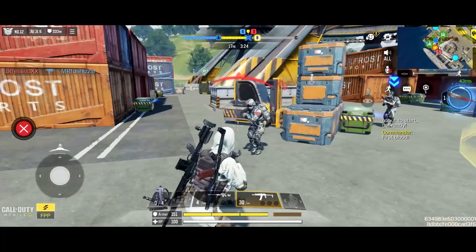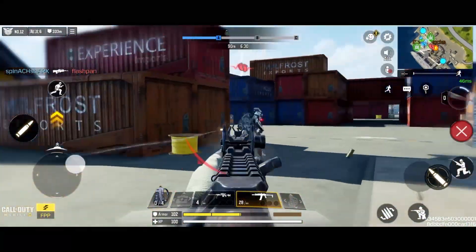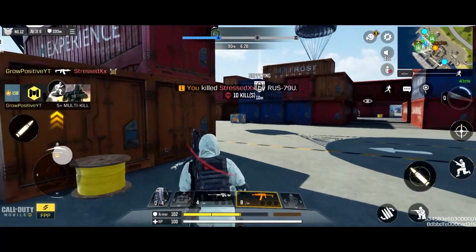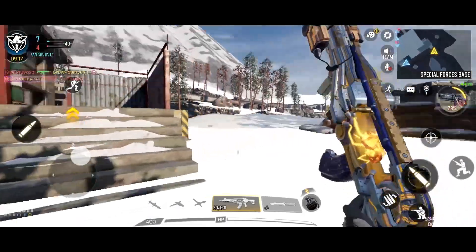A new BR class was added in the stealth category and its name is Quickstrike. What it does is it blocks bullets from the front and then it slashes to damage enemies. Its passive ability reduces movement noises, so it's basically like dead silence in BR.